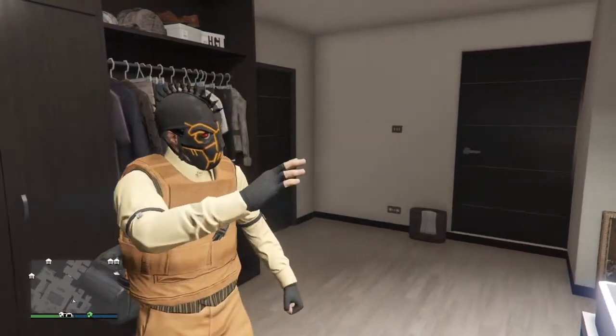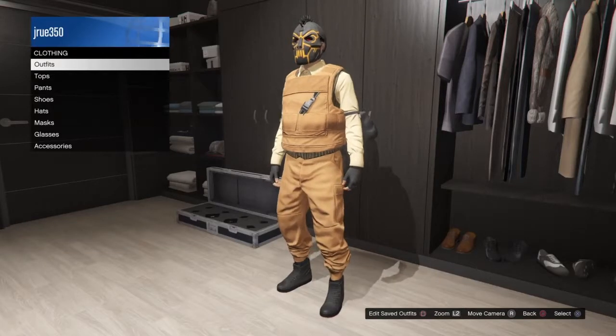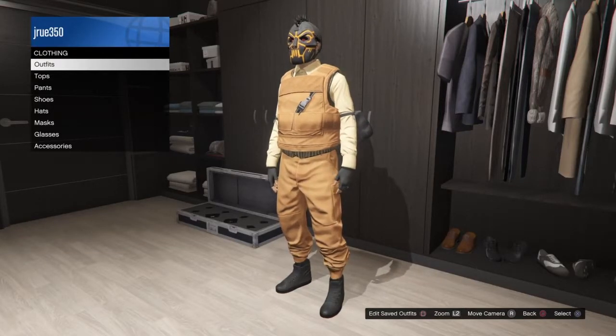Hey guys, it's Drew, and in today's GTA5 video, I'll be showing you how to make a modded or RNG outfit. You will need to have orange body armor for this, and as you can see, I've already got orange body armor with another outfit.